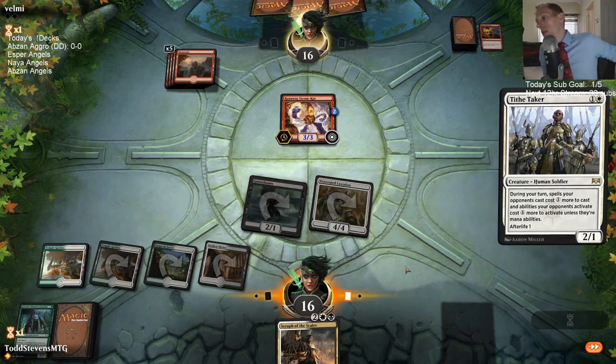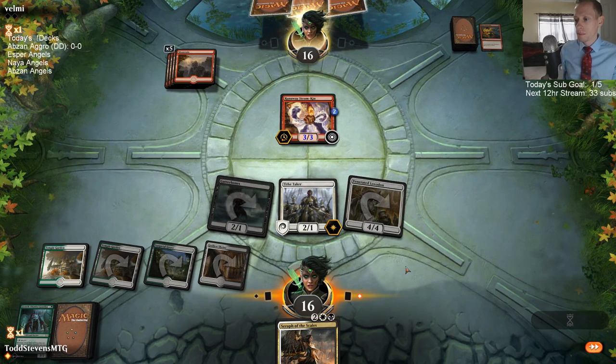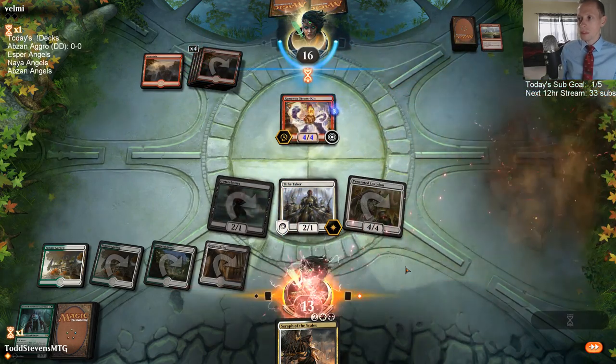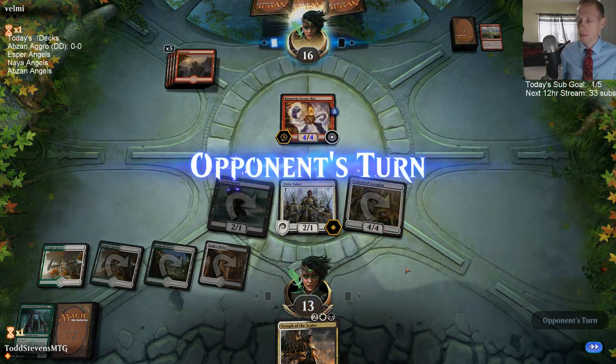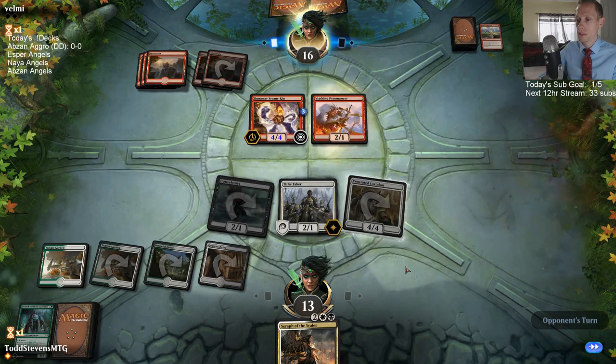Seraph of the Scales is the pretty easy play here. I think the play pattern is: I play Seraph of the Scales, my opponent bolts it, and then I have a couple 1-1s and I'm looking at chomping the 4-4 with a 1-1. I feel like I can kind of play these two out first — get cards out of the opponent's hand, have them use resources, then play Seraph of the Scales later.